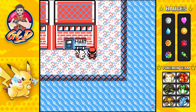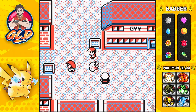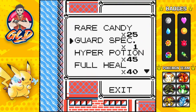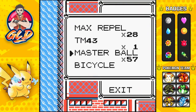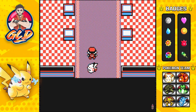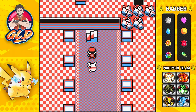The easiest place to find Ditto is Cinnabar Island because it's fewer floors. Now we're in Cinnabar Island — go straight to the Pokemon Mansion and go to the floor where Dittos can be found. Make sure to carry Super Repels or Max Repels so you don't get bothered by other Pokemon.